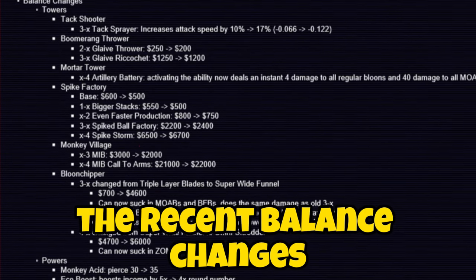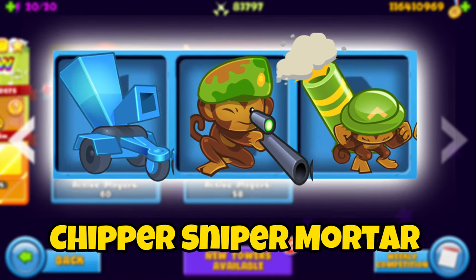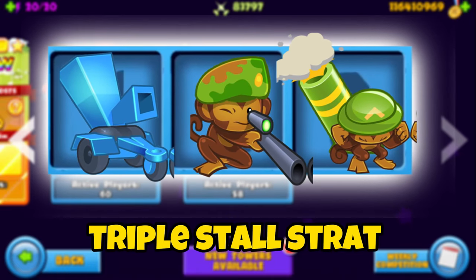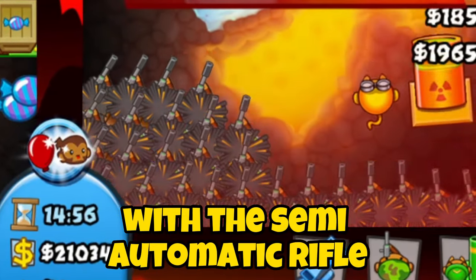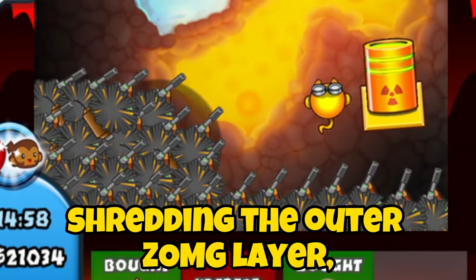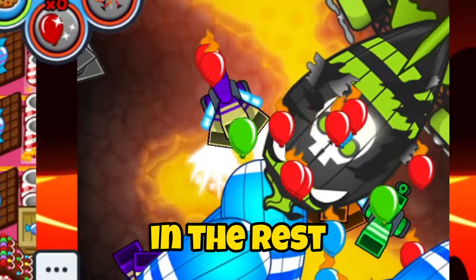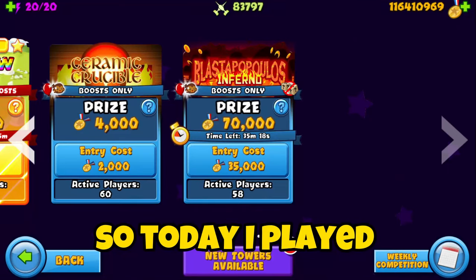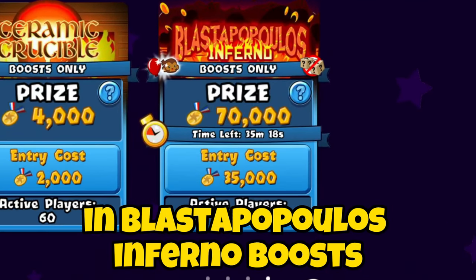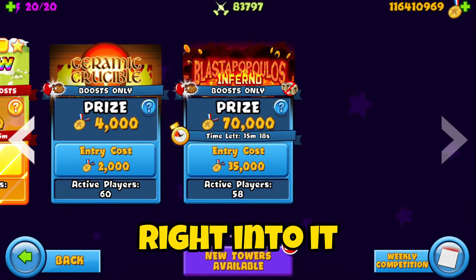If you didn't know, in the recent balance changes, the chipper and motor got pretty good buffs. With these buffs, chipper-sniper-motor is one of the most fun triple stall strats to use in BTD Battles. With the semi-automatic rifle shredding the outer CMG layer, artillery battery stunning everything in its sight, and chipper sucking in the rest, this makes one of the strongest triple stall strats in the game. So today, I played in Plush of Populous Inferno Booth Only to find out how strong this combo truly is. Let's get right into it.